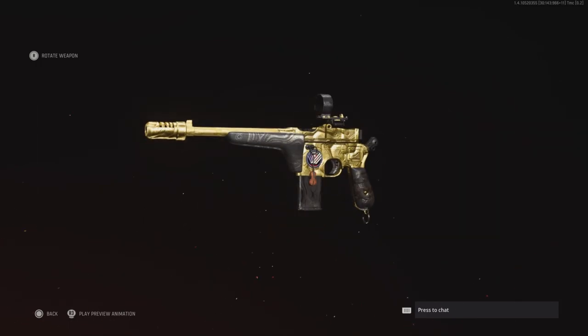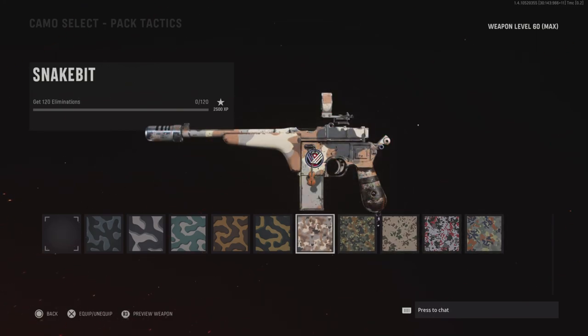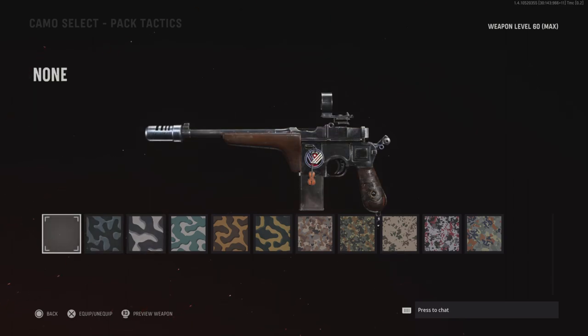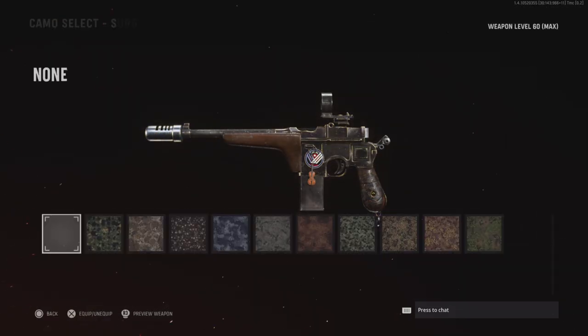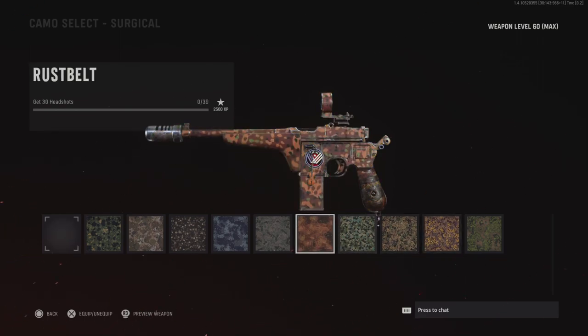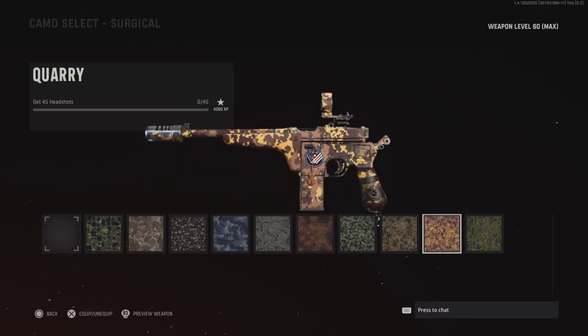It looks really nice. The first challenge is to get 200 eliminations — pretty simple, just go to Shipment 24/7 or Hardcore TDM and get a bunch of kills. Next up is Surgical, which is get 50 headshots. This will come naturally because the gun has a lot of recoil, so most of the time it will go for the head.